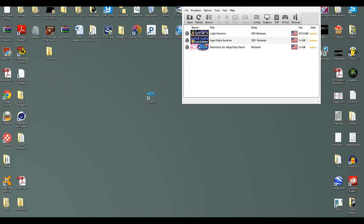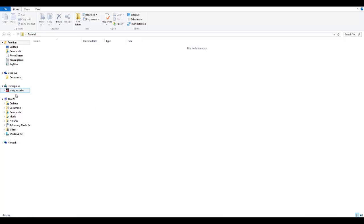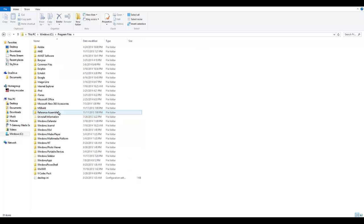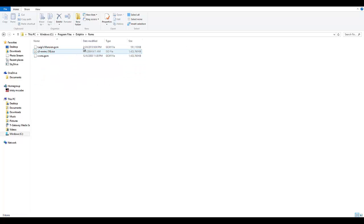Wherever you saved Luigi's Mansion — if you saved it to the desktop or anywhere else — what I usually do is go to your PC, go to Windows, go to Program Files, or wherever this would be on a Mac. You go to Dolphin and make a folder called ROMs — this is where I saved mine. You just drag the ROM that you've downloaded into here. Like, here I've got Luigi's Mansion.